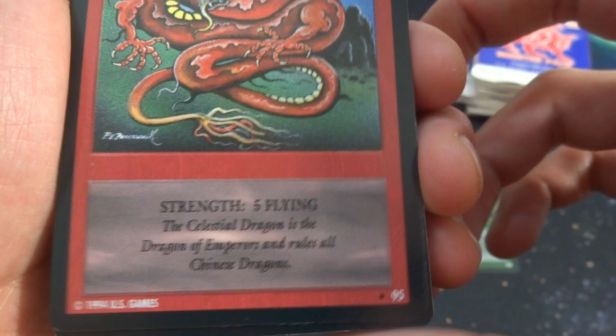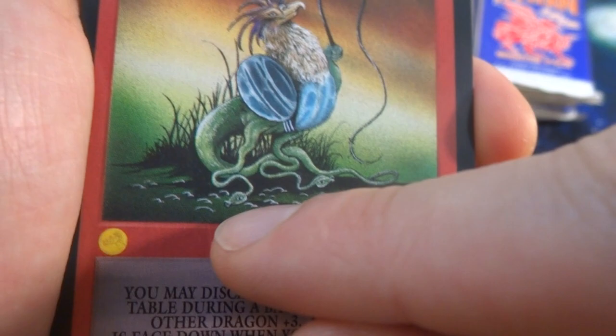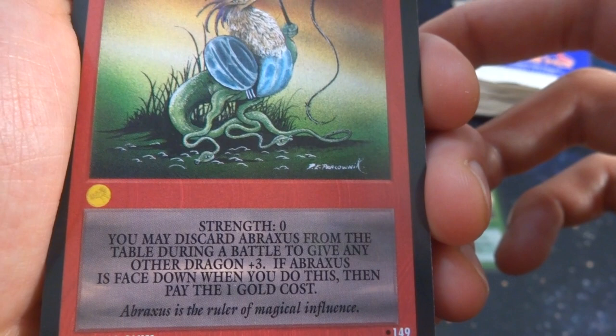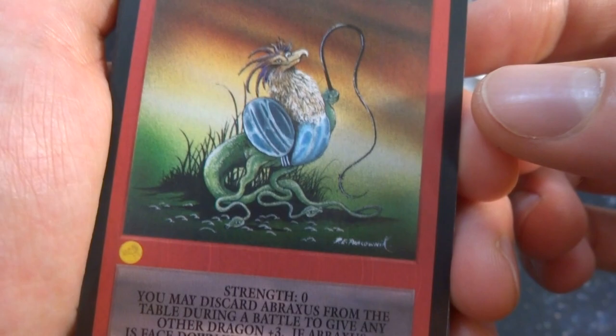Got another dragon — this is like a chicken dragon with a bullwhip in its hand. Not sure what's on the ground, just standing there. The fade goes from green to dark browns in the sky. Strength three; you may discard a Braxis from the table during the battle to give any other dragon plus three strength — if Braxis is face down when you do this, pay one gold. Cost one gold, number 149. All the same artist, all the same sort of background — really nicely shaded dark colors.